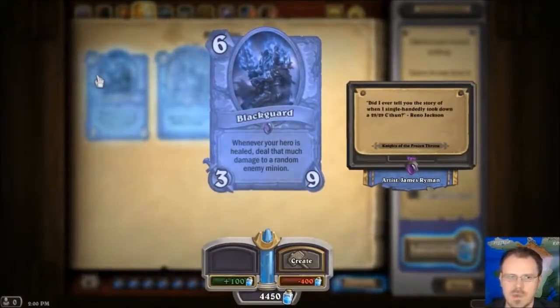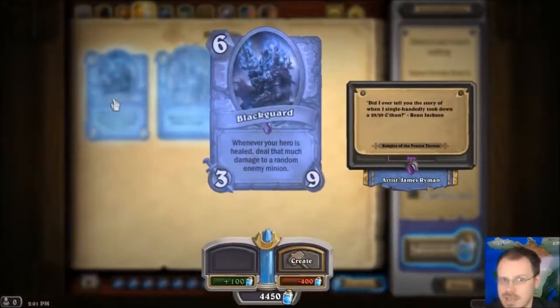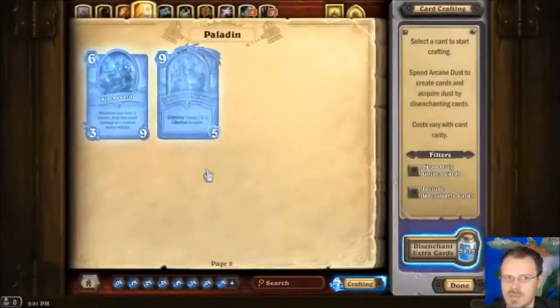Blackguard is a 3-9 for 6. Whenever your hero is healed, he deals that much damage to a random enemy minion. He's very tough — 3-9 for 6 are actually great stats for surviving, and he can kill some minions as he goes along. Anything you have that heals your hero is suddenly turning into major crowd control. That includes Lifesteal. So you play this guy and then for 10 mana — okay, this is a 10 mana combo as a demonstration — you play Chillblade Champion, he drops down 3-2 Charge Lifesteal, hit your opponent in the face for 3, you heal 3 from the Lifesteal, and then Blackguard deals 3 to a random enemy minion. If your opponent doesn't have many minions, you might just be able to kill through his stuff by healing.